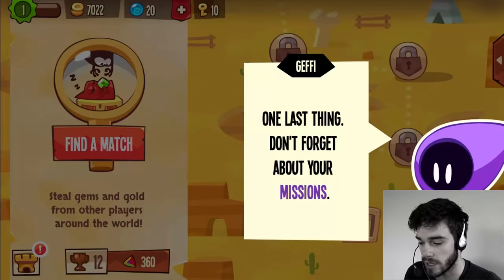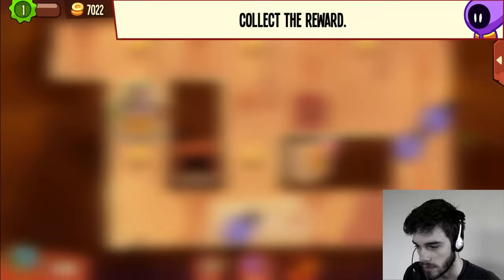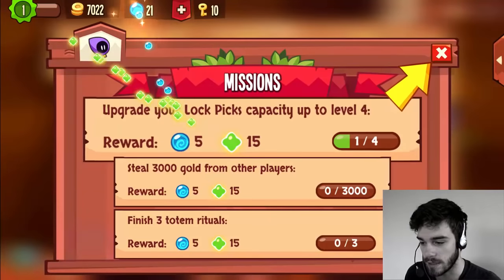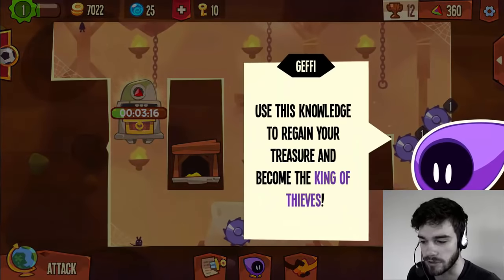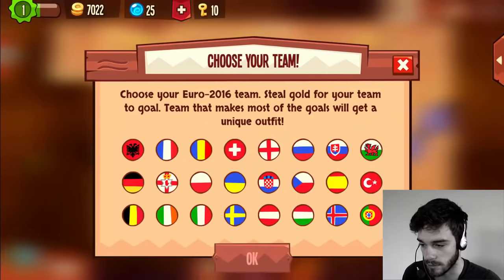One last thing — don't forget about your missions, you'll get nice rewards for completing them. We have some missions here: 'Edit your dungeon to improve its defenses' — we claim that one. Jeffy says 'Use this knowledge to regain your treasure and become the King of Thieves. We'll meet again soon. Good luck.'